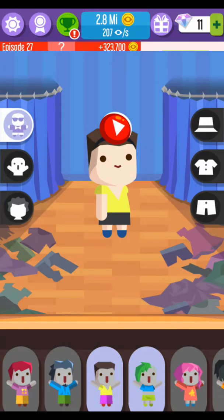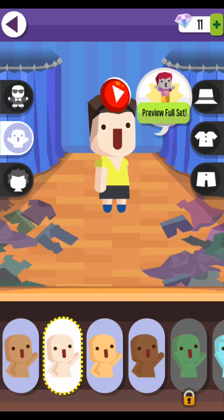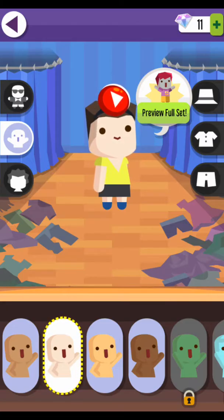You just go in here with the guy with the body and select the skin colour you want your guy to be.